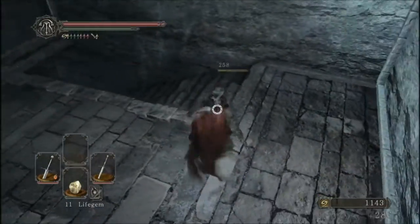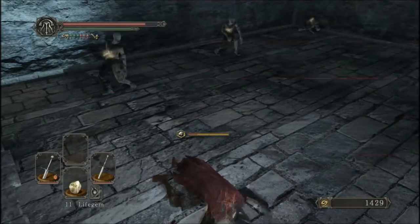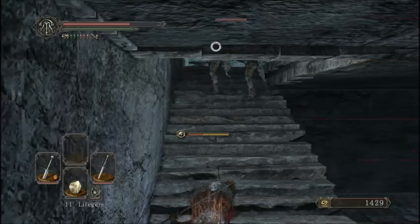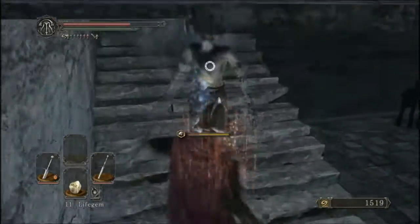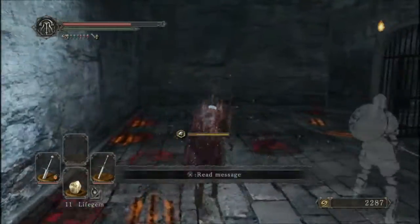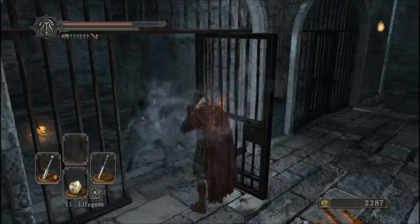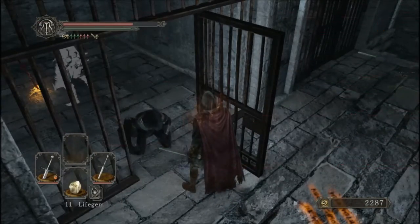I'm sure you all remember — back when I first entered this area, there were two cells up there: one with a bonfire behind it, blocked by a statue. Well, what do you think the Fragrant Branch of Yore is for? That's right — that person is petrified and we are going to be setting them free so they will no longer be a statue anymore. Granted that bonfire won't really be usable until we've wiped out the enemies up here, but that shouldn't take too long. Use the Fragrant Branch of Yore — and he is freed! We freed him.